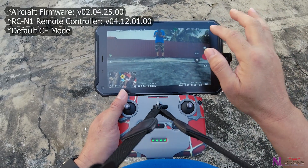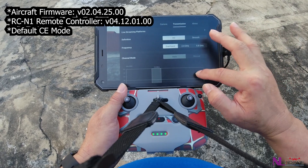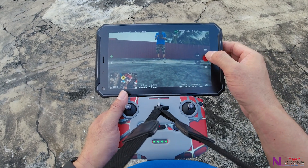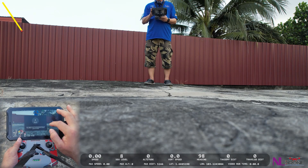Now we try to fly with CE mode, as you can see this transmission. So now it's under CE mode. So record and then take off.